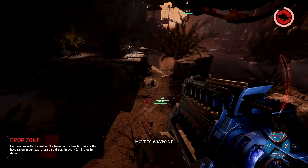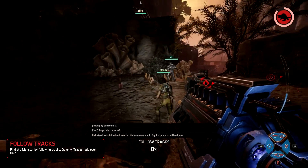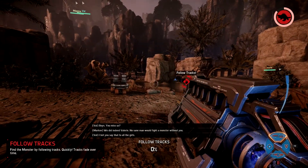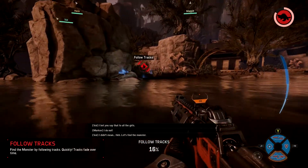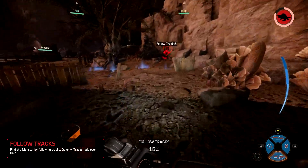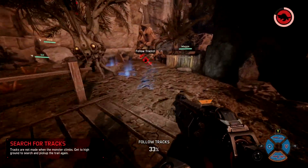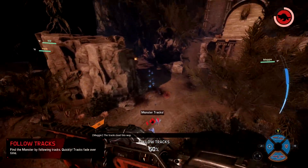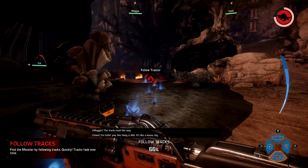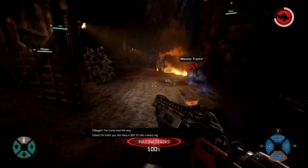Hello Maggie, hello Val - we're here boys, you miss us? Oh I say, no sane man would fight a monster without you. Right, so we've got tracks, let's find the monster. It looks like he's been going this way - monster tracks. Oh wait, I think he's up here. Tracks lead this way. I'm telling you, this thing is big, it's like a house big.